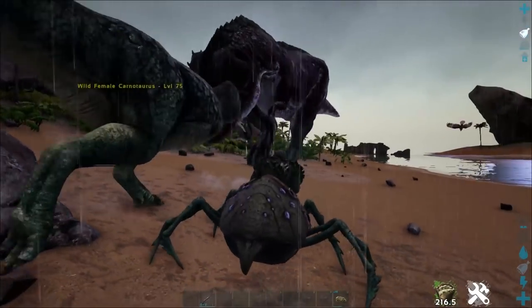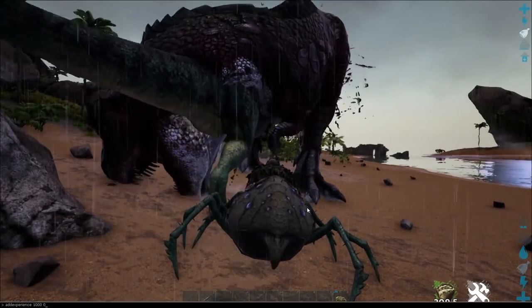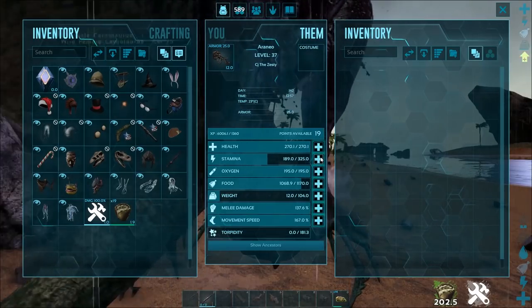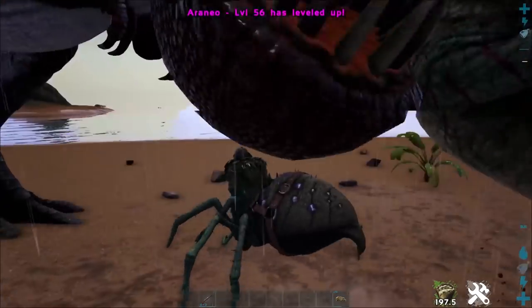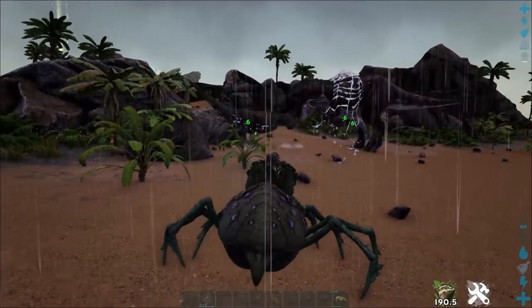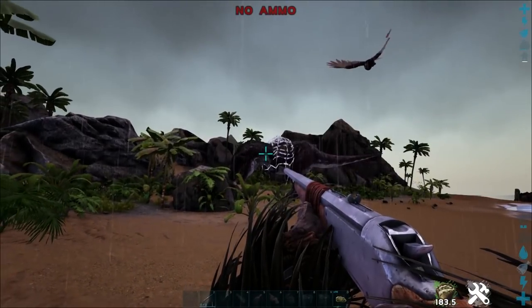It is really effective at kiting tames into a trap or just kiting them while you run around. You can also buff these guys in movement speed. If you're playing on a boosted server and the rates for movement speed and stamina are increased, you're going to have a great time taming stuff, because you can just fire your webs off — it fires three at a time so you can hit multiple targets. We were able to hit the rex and the karno, and this enables you to trank them.